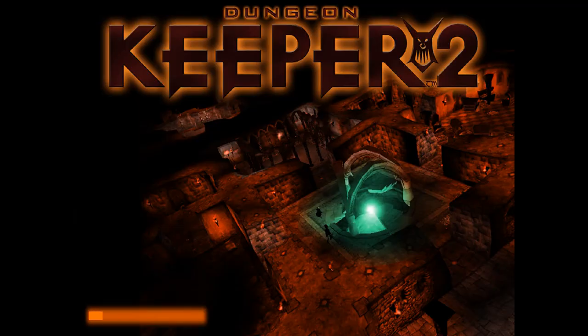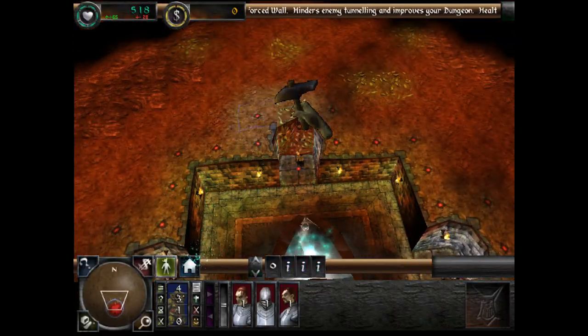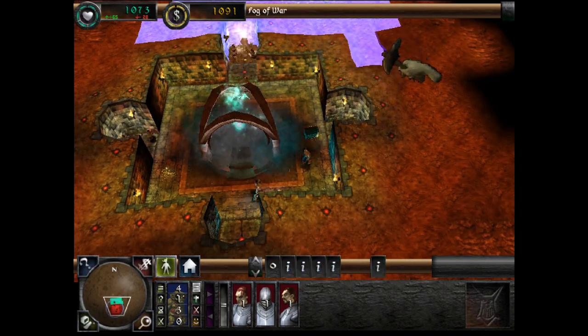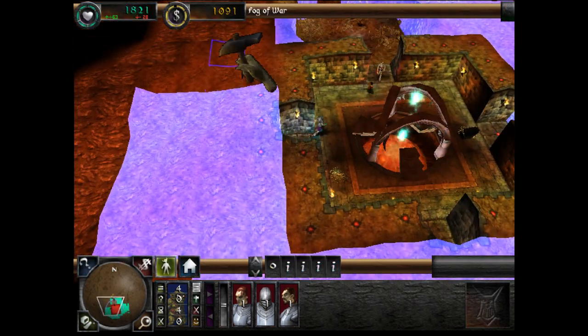Behold your lair and hatchery. First, there's money to be made. Click on the flashing seam of gold. Your imps will dig out the area you designate.